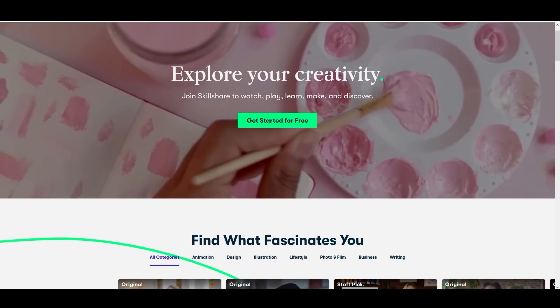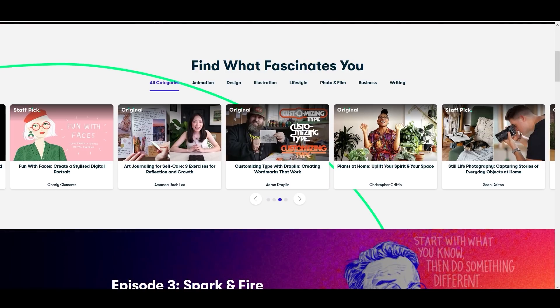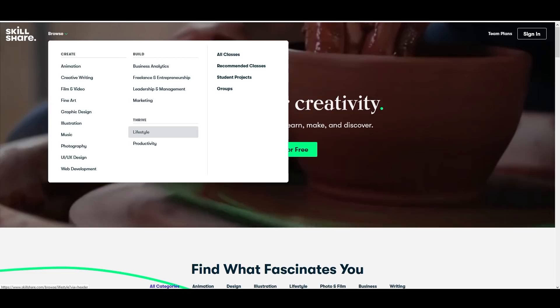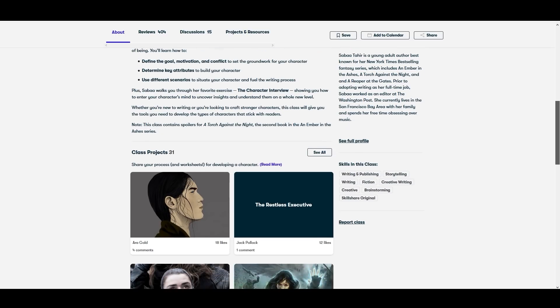This video is sponsored by Skillshare. Skillshare is a community of millions of people with thousands of online classes where you can learn photography, technology, video editing, and so much more. Most classes are under one hour long and range from beginner to professional level. The first 1,000 people to use the link in the video description get access to a free trial, and then it's less than $10 a month to continue learning. I've started doing creative writing again, so I'm planning to check out 'Writing Authentic Fiction: How to Build a Believable Character.'